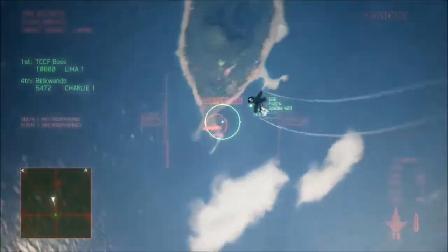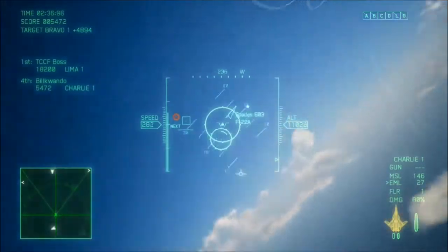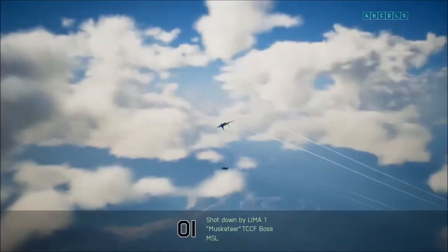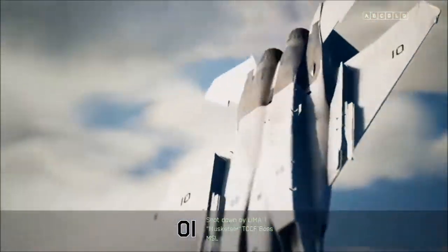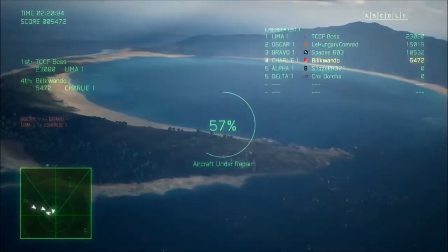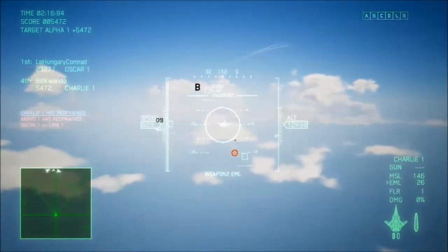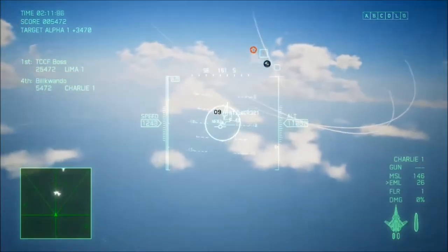The level that I'm normally practicing on is Mission 3 — Two Prong Strategy. I like to go in there and turn off the voices and the music and just practice, because at the beginning you get a bunch of F-4s and then you get a bunch of drones after that. You can fight drones forever and then just restart at the checkpoint whenever you want. It's good practice and they're wily little guys.